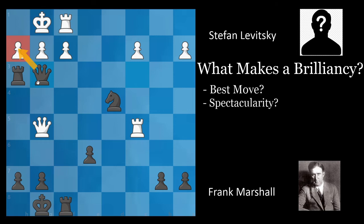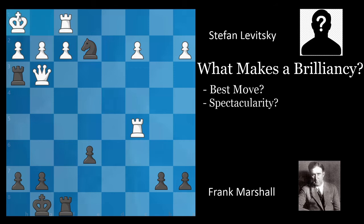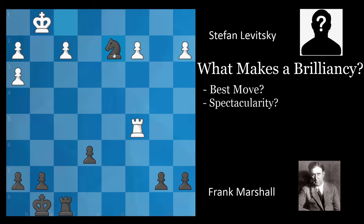He has to take because there's no other way to prevent queen takes h2 checkmate. So, queen takes g3, knight e2, king h1, knight takes g3, king g1, knight takes f1, knight g takes h3, and knight d2. Black hasn't actually won any material. But the spectators of the game started throwing golden coins onto the chessboard because they were so amazed at Marshall's incredible combination. So maybe he did gain something.